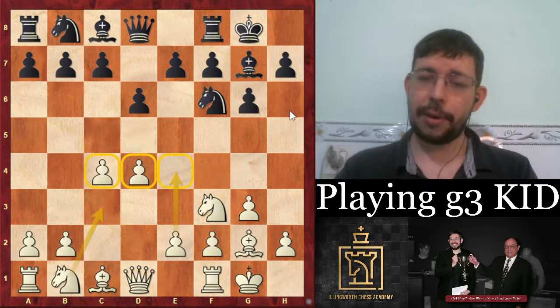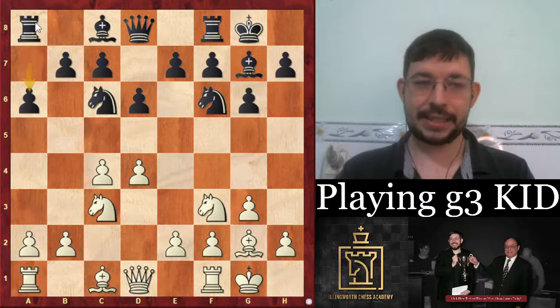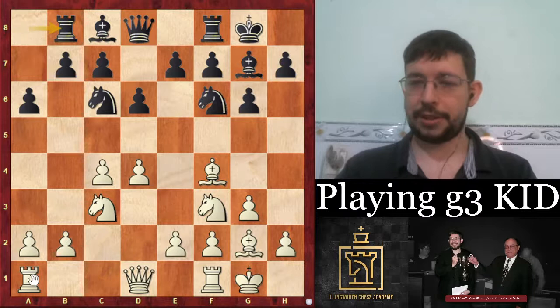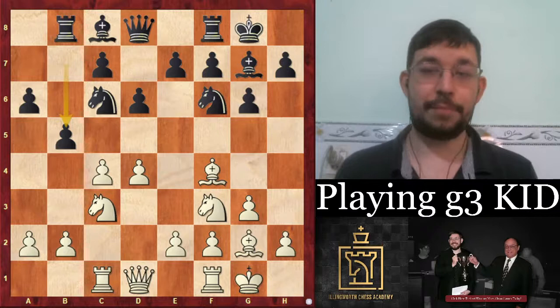If black plays Nc6 instead, that's a more direct approach. In the old days people liked the Panno setup — going a6, then Rb8, chipping away at the queenside with b5. It looks active but white has ways to get an advantage. For example, to avoid b5 altogether, one decent approach is Bf4, then meet Rb8 with Rc1 — the idea of Rc1 is making it much harder for black to achieve his usual b5 push.